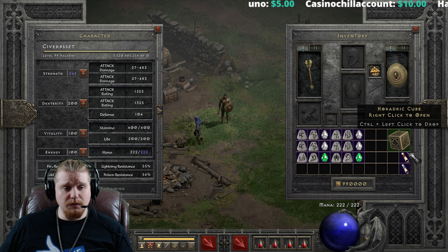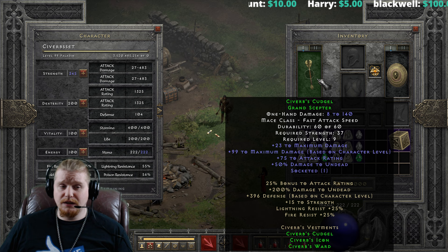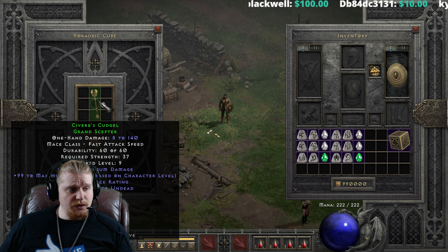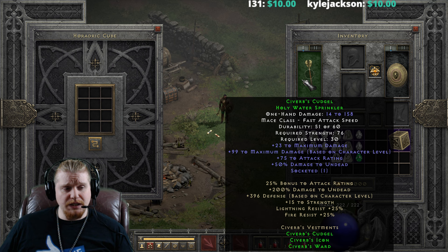One of the things a lot of people are interested in is the Sivirbs' Cudgel — because of the scaling maximum damage and the fact that we can now upgrade it, this very well could carry you into Nightmare. So the first thing we're going to upgrade is the Sivirbs' Cudgel, which is 8 to 140 damage at current, 37 strength, and level 9. We're going to need a Ral, a Sol, and a Perfect Emerald, and that upgrades to 14 to 158, level 30 requirement, with 76 strength requirement.